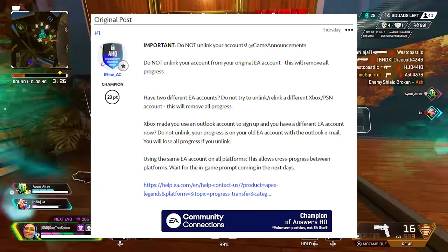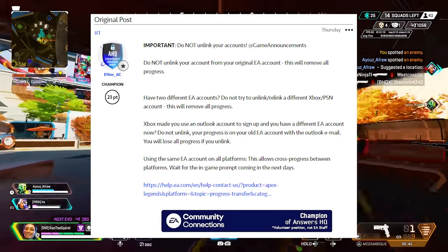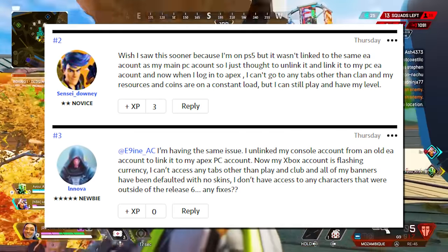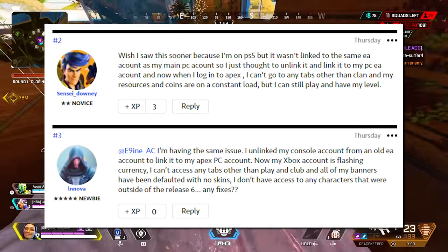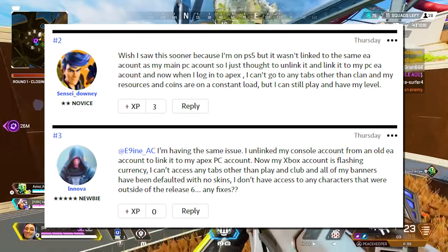If you're using the same EA account on all platforms, this allows cross progression between platforms. Just wait for the in-game prompt coming in the next few days. Unfortunately some other users commented that they wish they had seen this sooner, as they had gone ahead and unlinked and relinked and are now experiencing issues in-game. I definitely advise not to try this method, as you could severely hurt your account and lose some progress within the game.